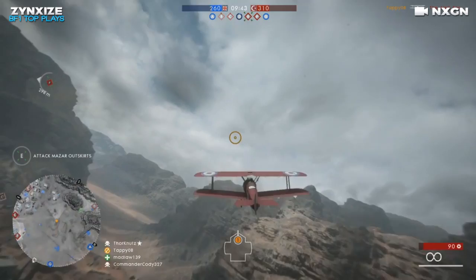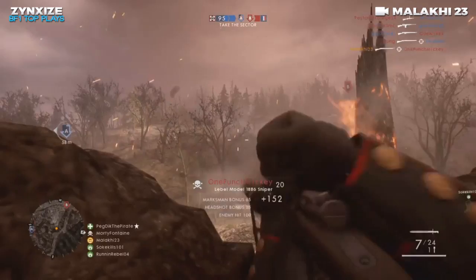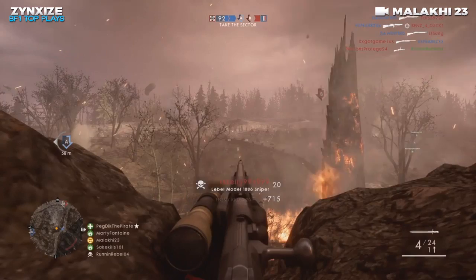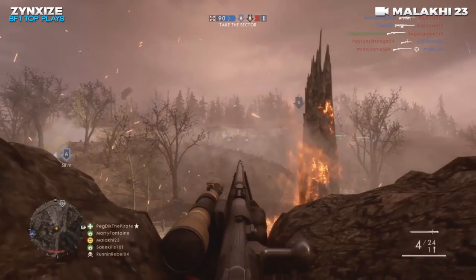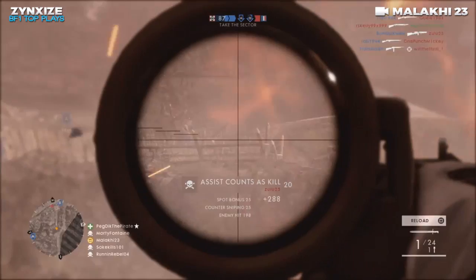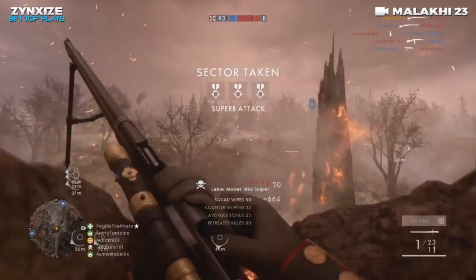This next clip comes to us from a player called Malachi23. He's using the Lebel 1886 sniper, picking people off from a distance on Verdun Heights — about 80 to 100 meters. He is just putting the sniper to work, one of my favorite weapons from the French DLC. Gets another headshot — a bunch of enemies with no cover. What a glorious day. A nice killstreak right there. Awesome clip, man.